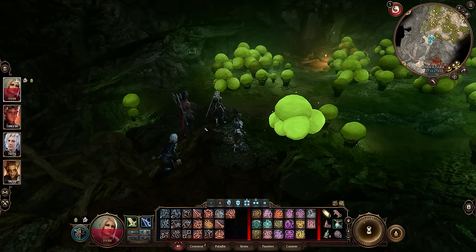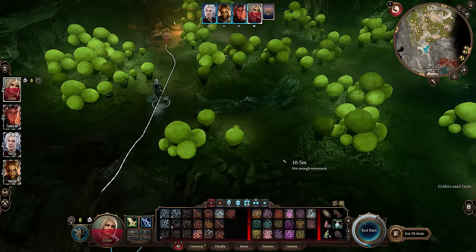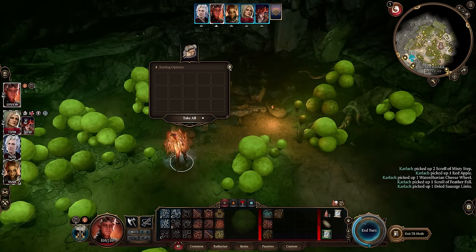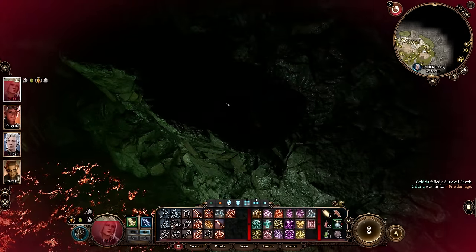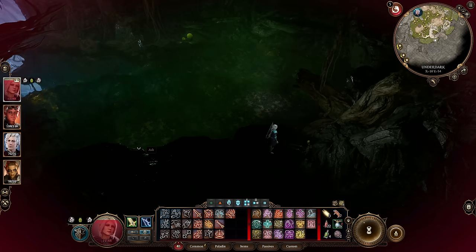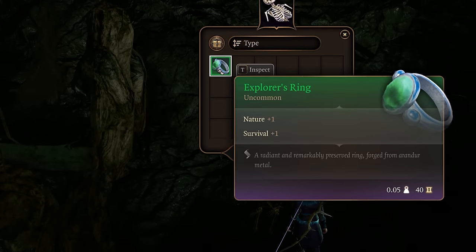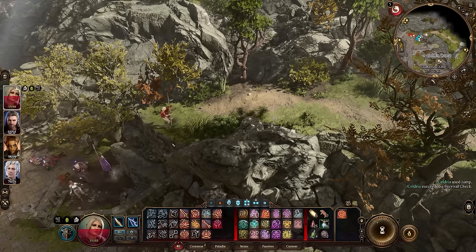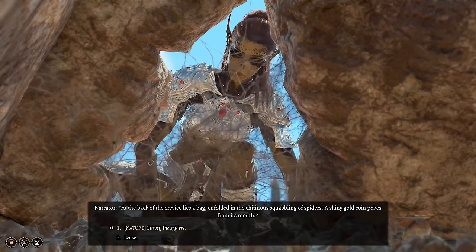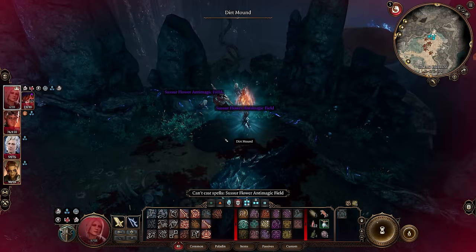The first hidden free gift in the Underdark is at the end of the explosive mushroom chamber where you go to rescue Balen. The misty step necklace is useful here, meaning you don't have to use scrolls from Balen's pack, and you can still easily save him. Once you've done so, take a look at the ledge above — you can even explode all the mushrooms first to make it easier — then misty step up to uncover a skeleton holding the explorer's ring, which adds +1 to both survival and nature skills. Higher survival makes you more likely to detect hidden treasure chests, while nature comes in handy when dealing with things outside.